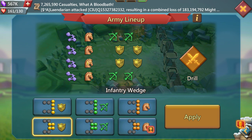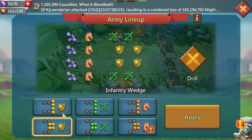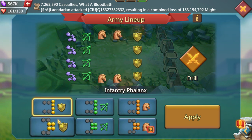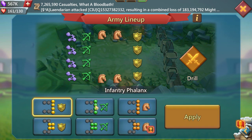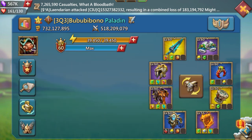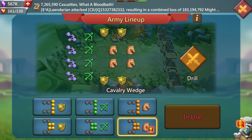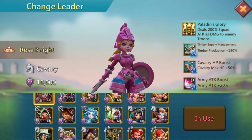Infantry phalanx puts range in the back so they always hit — very useful. Infantry wedge has cav in the back so they run fast. If you know they're sending range, bring infantry up front so they get countered quickly. Personally I go infantry phalanx, range phalanx, and cavalry wedge as my three favorites. There are other formations but they barely make a difference.